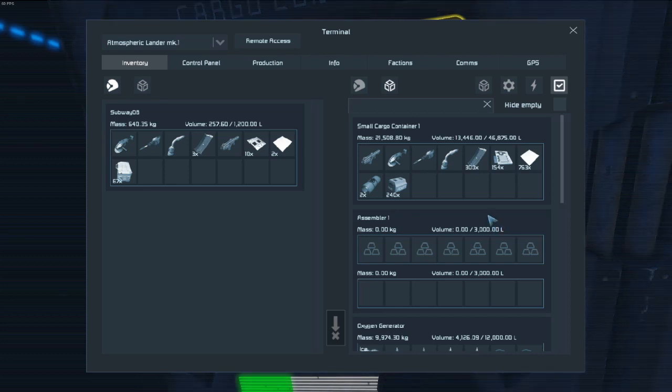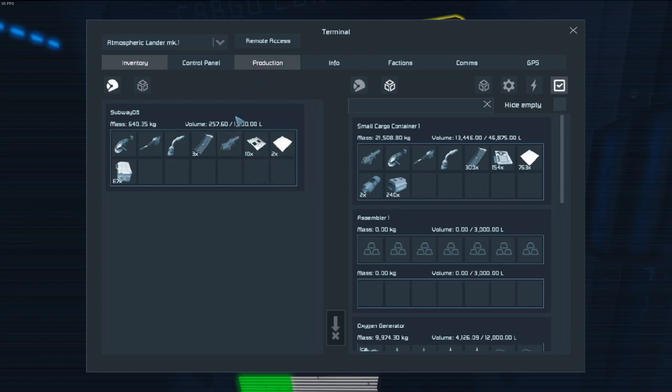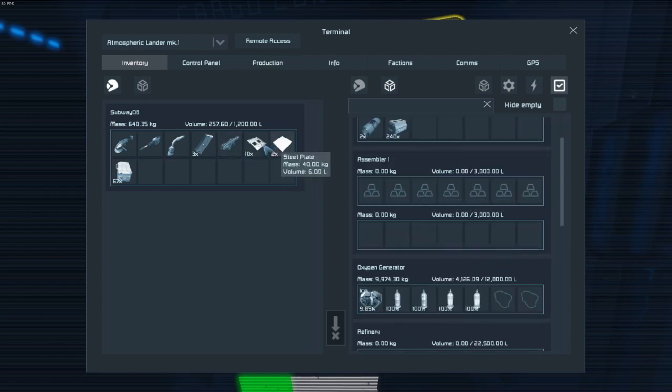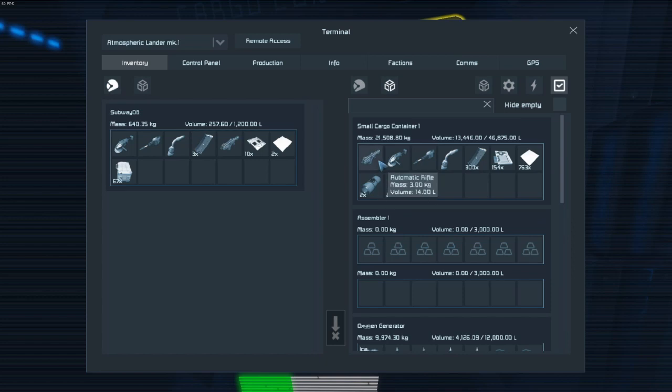So apparently we need another motor in order to make our cockpit. I'm going to go ahead and show you a little bit of how the production thing works. This is our assembler. What I need to do is make some nickel, which I can do with our extra rifles and stuff. I'm going to go ahead and put these in assembler one.